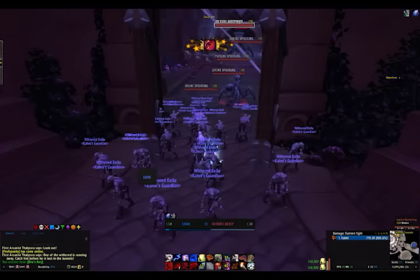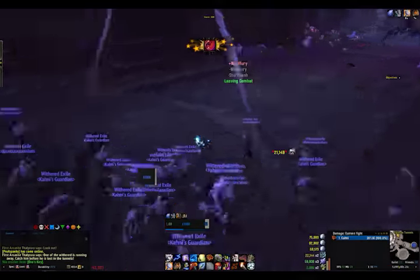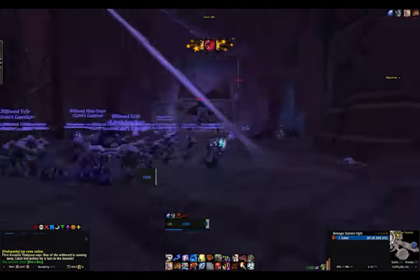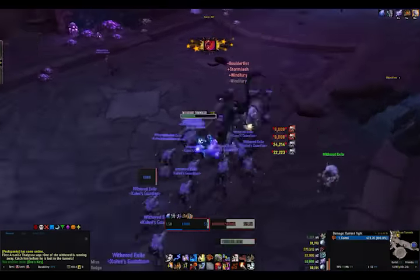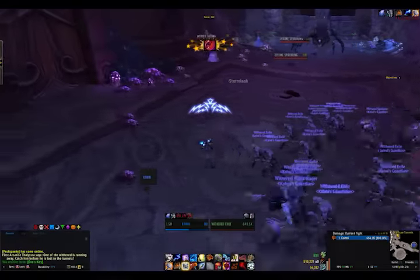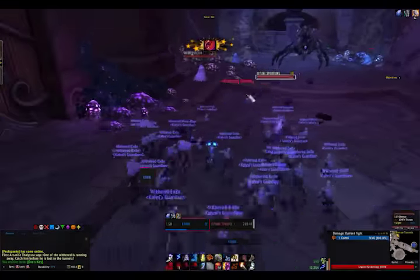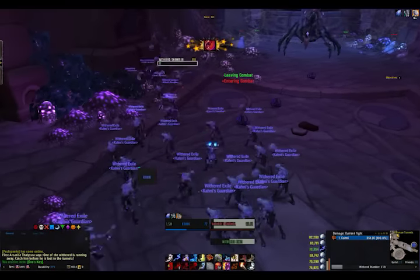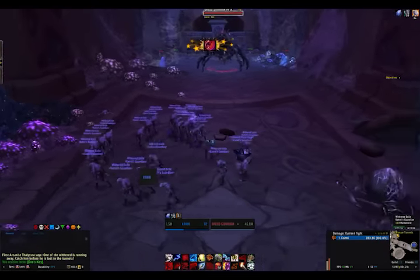Just burst him down as best you can. I normally blow all my cooldowns. I didn't use Heroism because I forgot, but that's the easiest way to get him down — just blow everything you've got. If you don't have Heroism, I highly suggest getting some Drums from the Auction House. It's not as good, but it will help you in here.